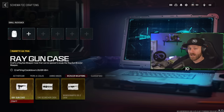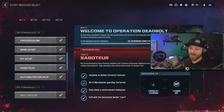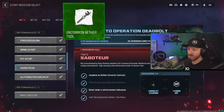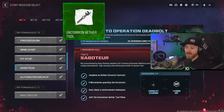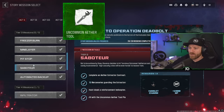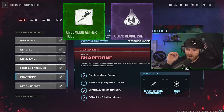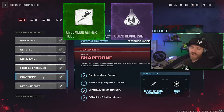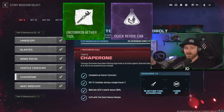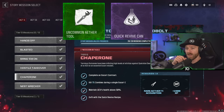That covers everything unlocked from tier contracts. Moving to the next type - completing certain missions in different acts. The first mission that gives a schematic is Saboteur in act 1, tier 3, which rewards the Uncommon Ether Tool when you complete the extract contract. Next is Quick Revive, unlocked from the Chaperone mission in act 1, tier 5 - complete the contract with the mission active, get the Quick Revive recipe, exfil with it to unlock it permanently.